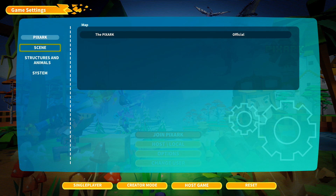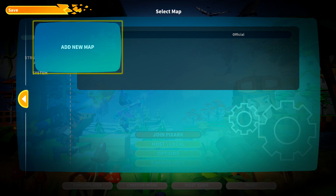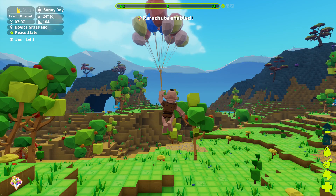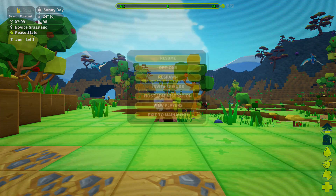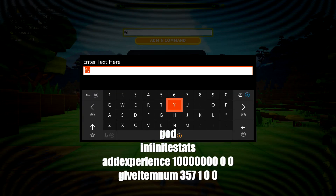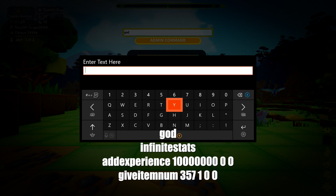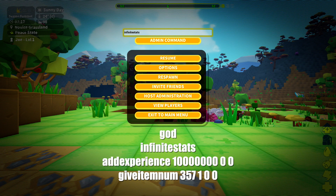Once again, we are using cheat codes in a hosted local game, so make sure you set that up. New character, new map, make sure the privacy settings are to your liking. Start Right Bumper, Left Bumper, X, Y to bring up the admin console, punch in these four cheat codes, make yourself invincible, super strong, and equipped with a weapon.